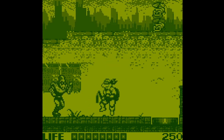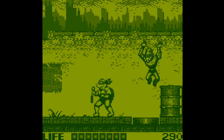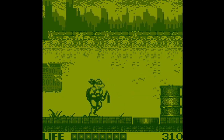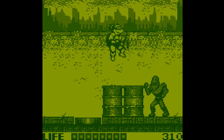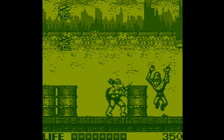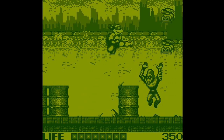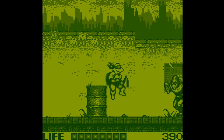As well as your normal attack, down and attack fires a ninja star. One thing I always wished this game had is when you jumped and moved down and attacked, you could fire a ninja star in the air - but you don't. You just do a flying kick, which is the only air attack as far as I know. Let's see if anything else surfaces.